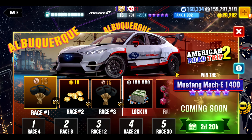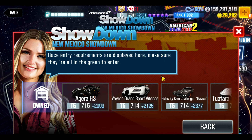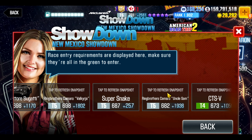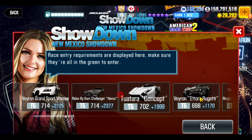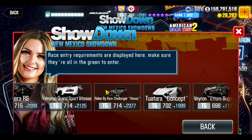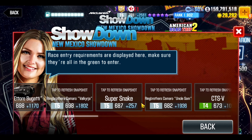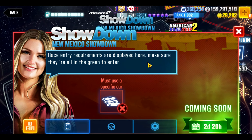So it's the Albuquerque leg of the American Road Trip 2. What you have to understand is that you will have to participate in this showdown in order to acquire lock-in number five. The showdown is laid out using cars that are otherwise used in the event itself. Any tier four will struggle, so you're really only looking at tier fives as the top cars. I would say the Ride by Camp Challenger Havoc will be the fastest, Tuatara Concept being second, and then the rest get much slower and will be much more difficult to reach the point of 1400, which is what you need to get the car.